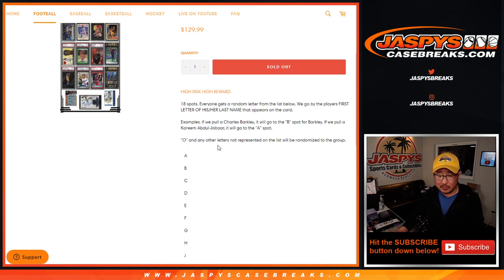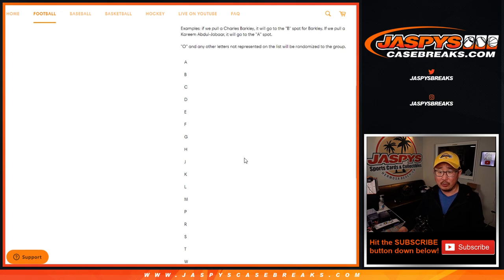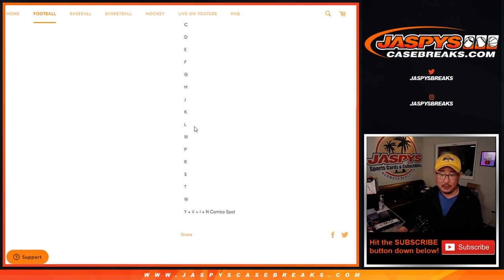O is not on here for some reason, so O and any other letters not represented will be randomized to someone in the group, in case there is an O'Neill, for example. Ichiro rule: if it just says Ichiro on the card, it'll go to I. If it says Ichiro Suzuki on the card, it'll go to S.